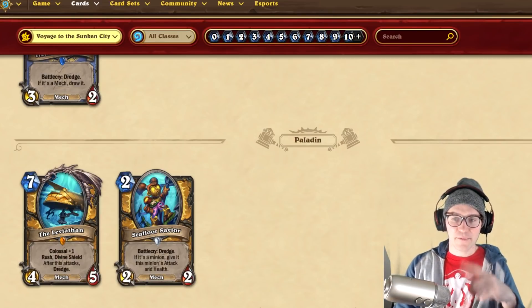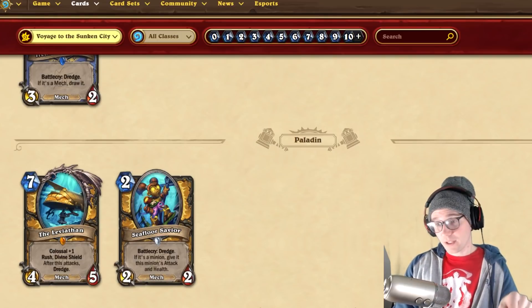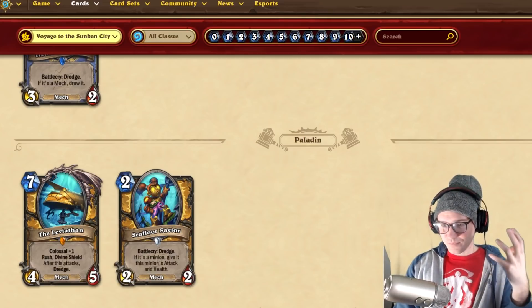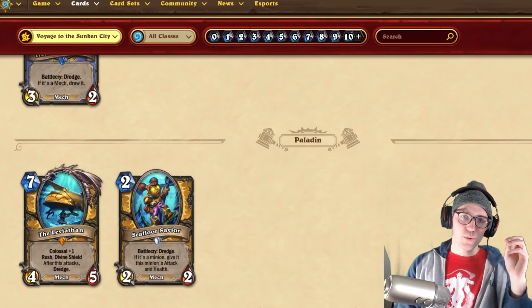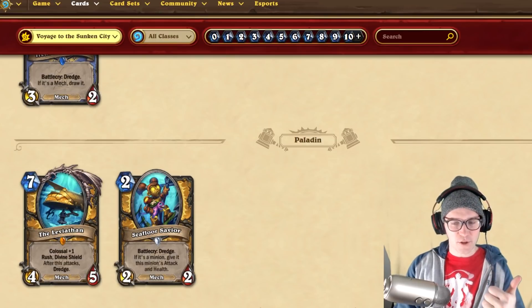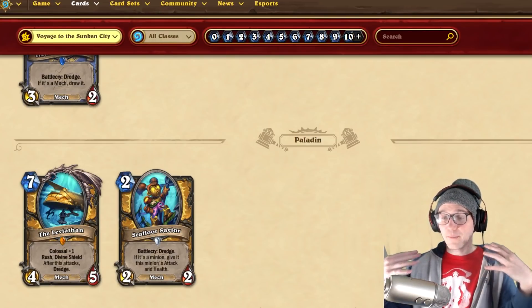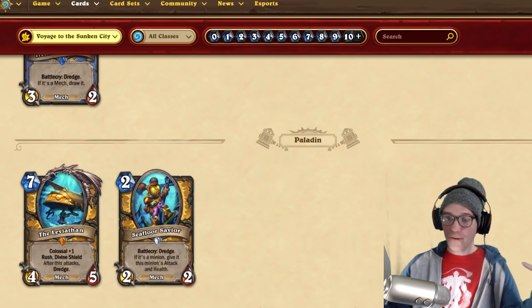You might be able to hand-read: if you're playing against a control deck and you're ahead on board and they dredge, they might be searching for a board clear. So you can think, what board clear might they find? Can I play around that? Can I go for a cold kill if I can? You can play with the knowledge that they're probably going to draw a good card next turn — there's a lot of interesting strategic depth there. Tomorrow is the big final reveal so we'll probably see more dredge cards.